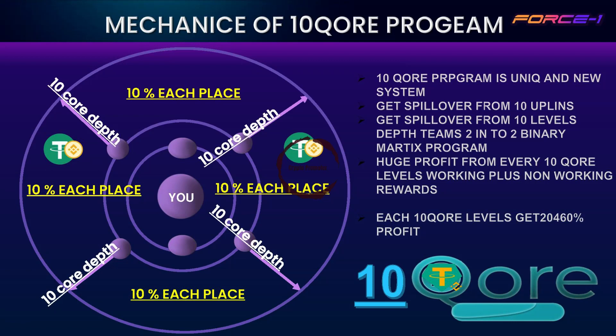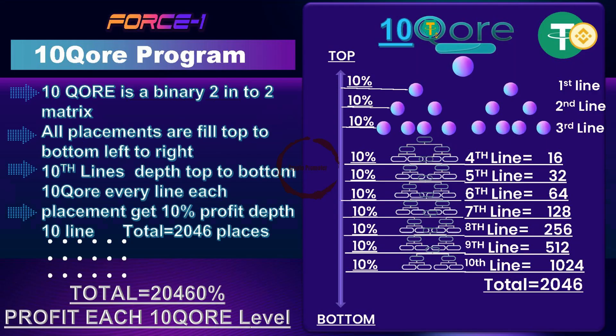In the 10 Core Matrix, you get a total of 20,460% profit every core level.